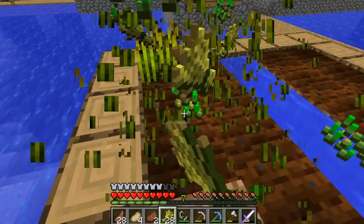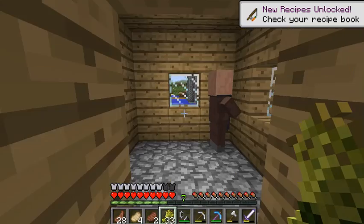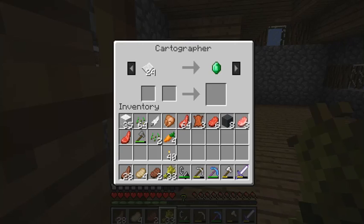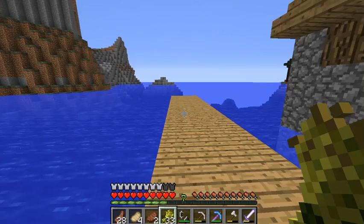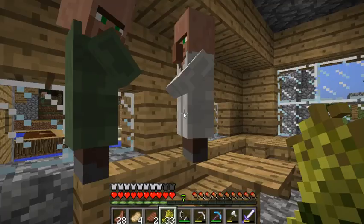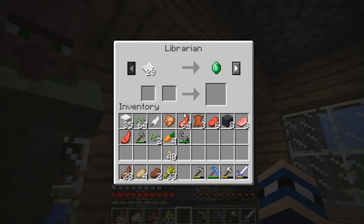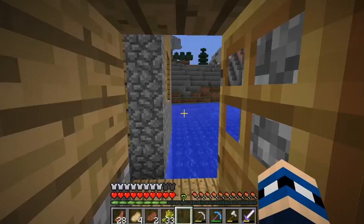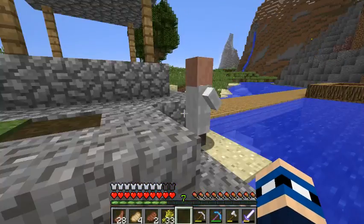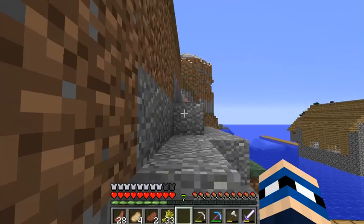They have carrots — yes! I love carrots. There's another blacksmith — a weapon smith. I have an iron axe already but let's just check out all these different buildings. It looks like I could build a house on the water but that would take forever. There's a librarian — oh, respiration enchant — I mean it's not bad. But this village already looks raided.